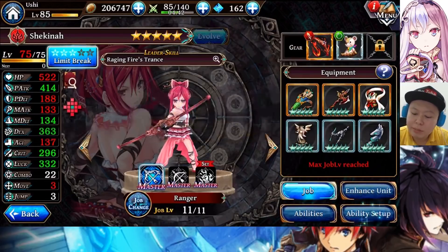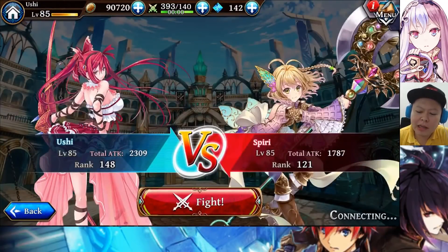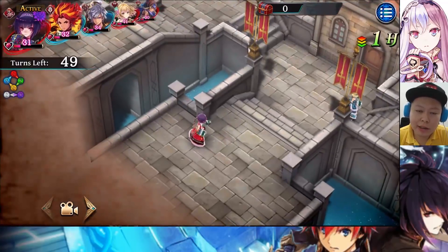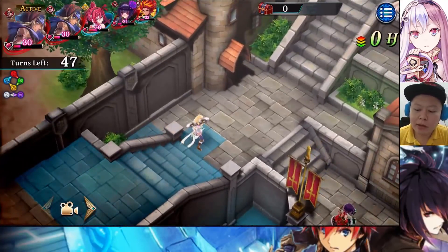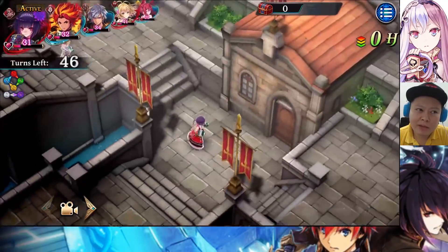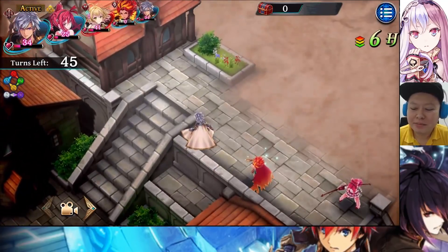I use her in arena a lot because of the leader skill — it gives P ATK +30 and HP +20 for fire units, so she'll have more HP than just 522 in arena, and other fire units become tankier too. Right now since I don't have many fire units I'm using Cardanova and Fargos — Fargos is surprisingly powerful in arena. I use mono fire when the enemy is using mono wind. The best way to counter mono wind is mono fire, but if the enemy has even one water unit, don't use mono fire — you'll likely get killed.